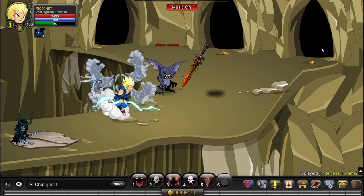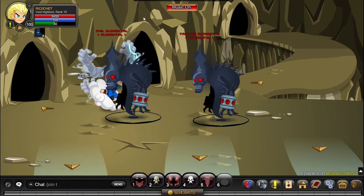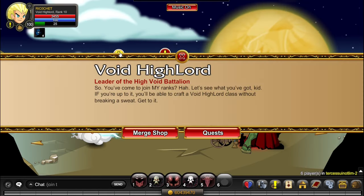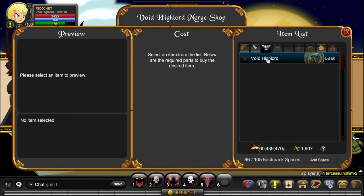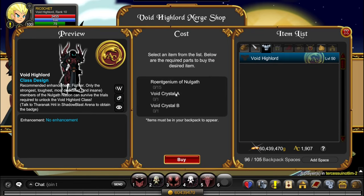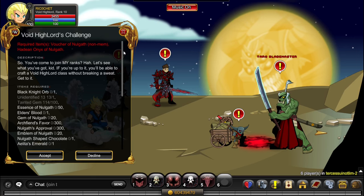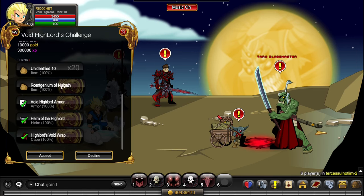Next, we go through this tunnel, then the right tunnel, and into this tunnel. We're almost at the VHL NPC. To get Void Highlord, we only need 3 things: Void Crystal A, Void Crystal B, and 15 Roanth Geniums. I'm going to show you how to get the Roanth Geniums — pick up the quest Void Highlord Challenge.